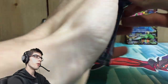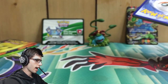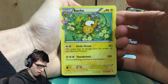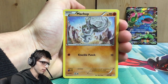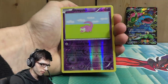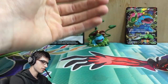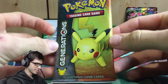If I were to get anything from Generations today, it would probably be a Vaporeon or a Jolteon — those are the goals for today's video. Let's go! We got a Clefable, an Evo Soda, a Shellder, Machop, Fighting Energy, Meowth, a Slowpoke Reverse, a Frostlass from the Radiant Collection, and a Gyarados regular rare. Nothing too crazy out of the first pack.